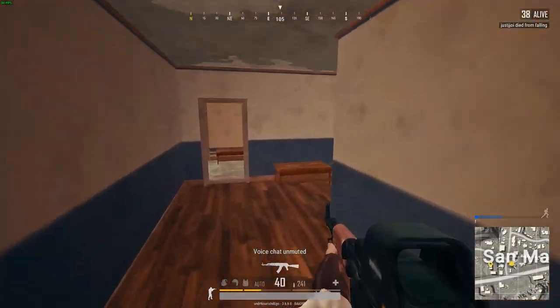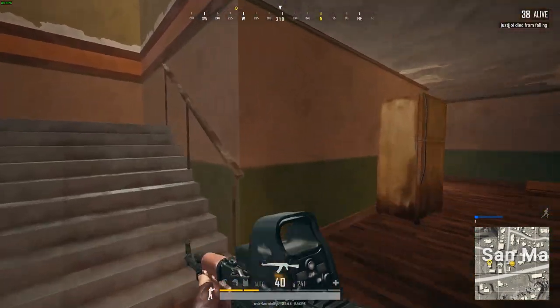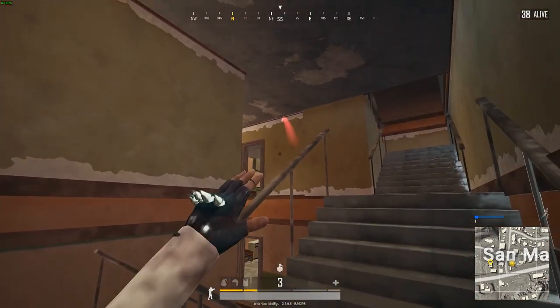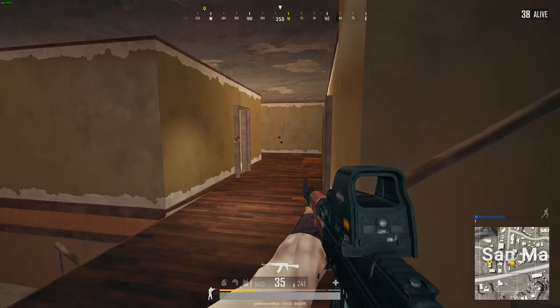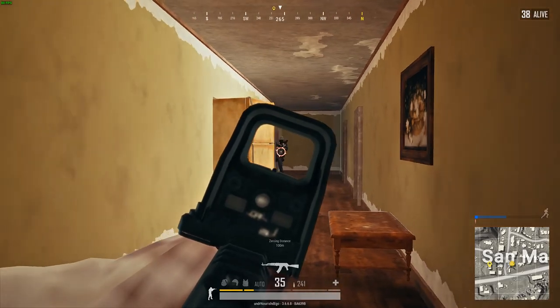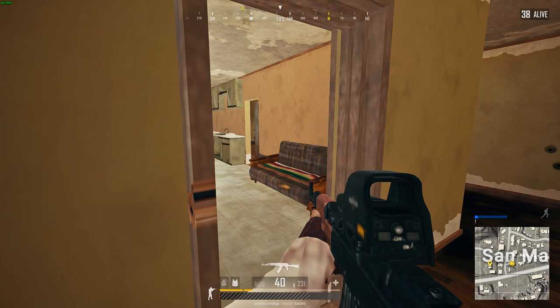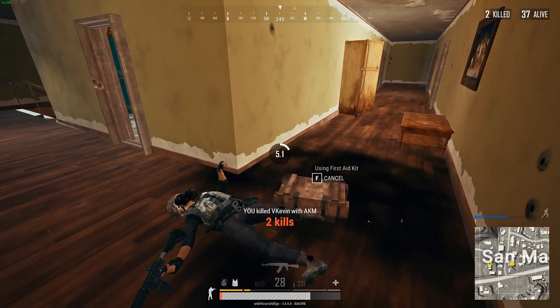I don't generally recommend pushing people in buildings because they will always have the camper's advantage. However if you find yourself with no other scenario, pre-fire the edges of corners and use nades to deafen and push enemies back. Here I push this guy to the back of the hallway with my nade, come around peeking slowly, and he drills me extremely low. I reload like an idiot after firing only 10 rounds — this guy knows he got me low, and as any good player knows, this is when you should maintain pressure.